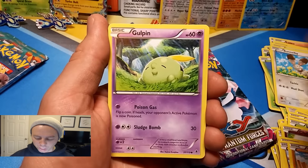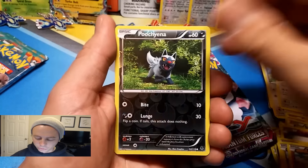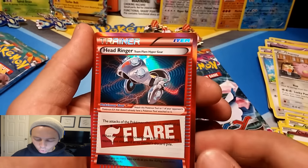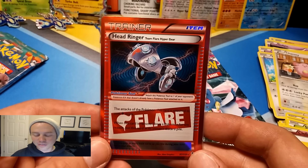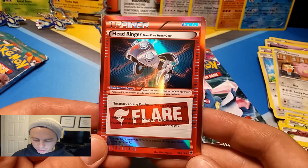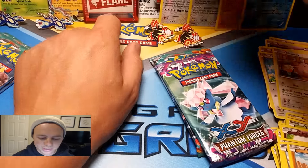Final round! First Kyogre pack: Gold Pin, Skarmory, Zubat, Bunnelby, Chansey, Battle Compressor, Professor Sycamore, Lampent, Poochyena reverse holo, and — Knights of Columbus — Head Ringer! I have never gotten this card before, even after all the booster packs and booster boxes with Phantom Forces. Team Flare Hyper Gear — it's a holo rare, not ultra rare, but it goes in my collection. Wow, sick, beautiful!